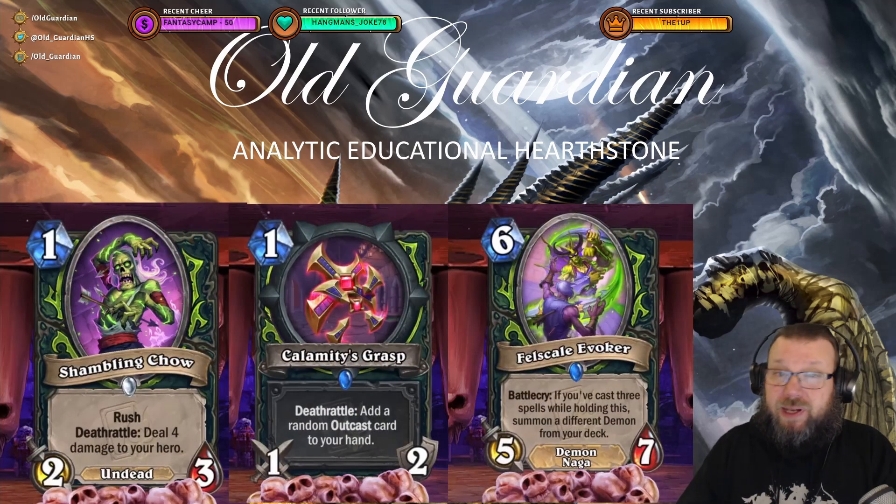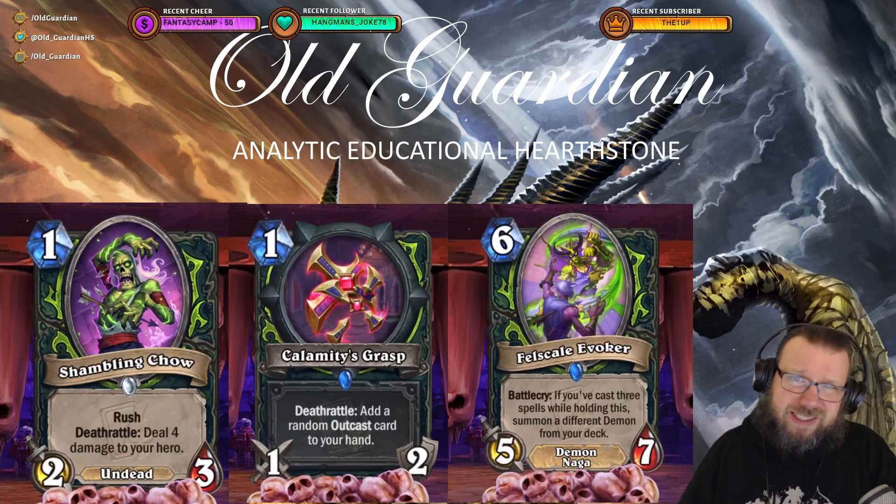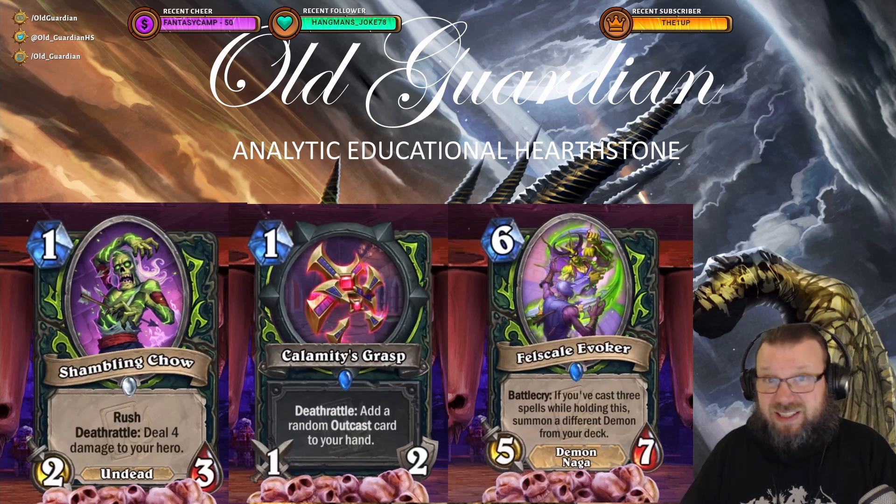Finally we get to the Demon Hunter cards, starting with the return of Zombie Xiao — Shambling Xiao, a 1 mana 2/3 Undead with Rush and Deathrattle: deal 4 damage to your hero. I like that — 2/3 stats on a 1 mana minion with Rush, so you can use it to gain board control early. This is going into an aggro deck. Then Calamity's Grasp, a 1 mana 1/2 weapon Deathrattle: add a random Outcast card to your hand. I'm just not convinced that the Outcast pool is strong enough, so that's kind of an issue.